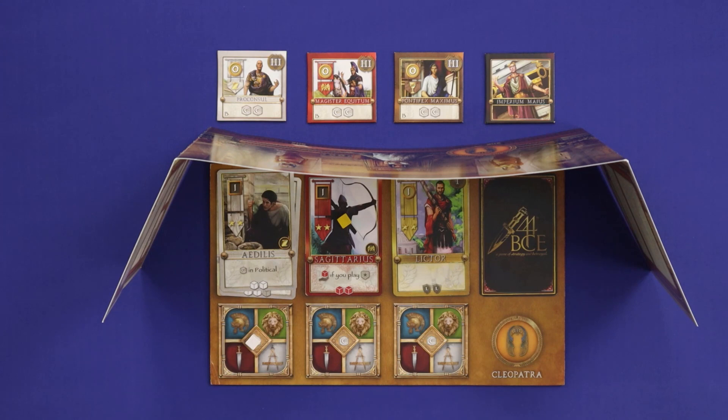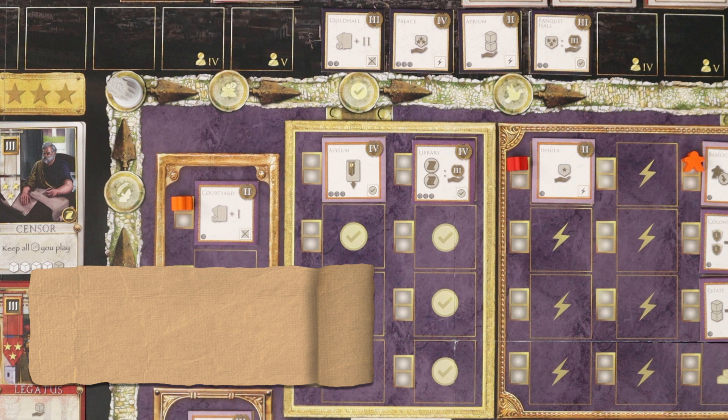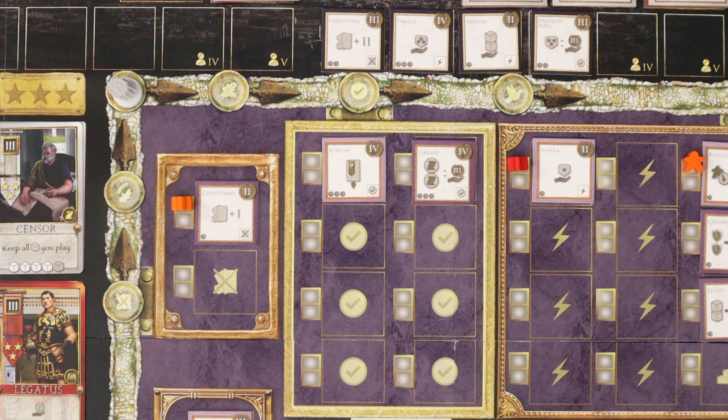The sixth phase is Suitor Negotiation, and here the suitors will negotiate and come to some sort of agreement about what they plan to do in the Suitor Commit phase. This phase is negotiation only — there's no movement of pieces or mechanisms at play. But there are some ground rules. All negotiations happen with the player screens down. If you have face down cards, you can't show them. All negotiations are open, meaning if you want to talk to one suitor, all suitors have to be able to hear. The Imperium Maius cannot speak. All negotiations relate to the promise of future actions — you are not allowed to exchange any resources between players. Finally, and most importantly, no agreements are binding. Your aim is to sound out your opponents to work out what actions you should take, both cooperatively and personally, to further your game the most.